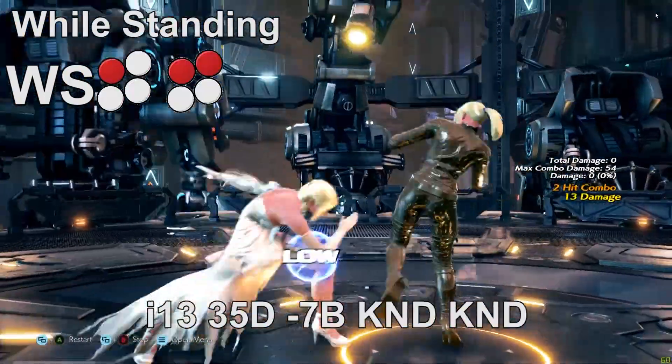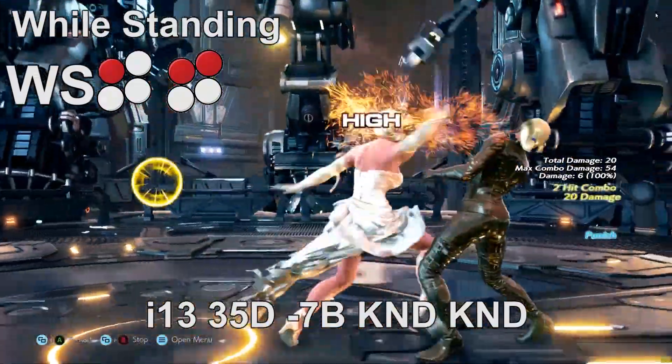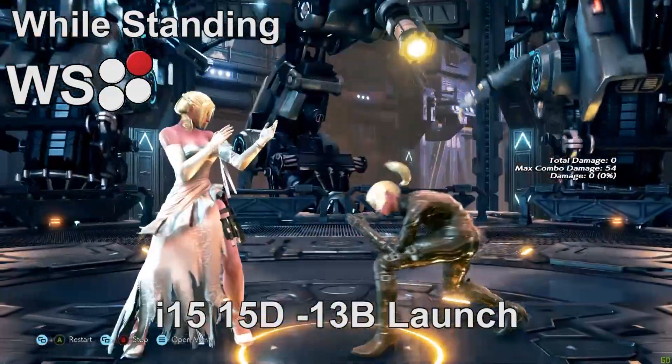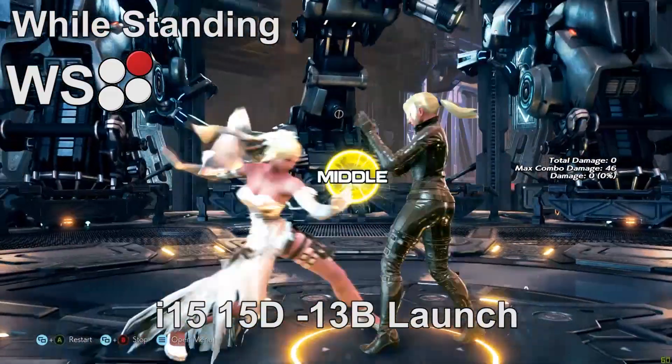For while standing punishment, at 11 frames we have a generic while standing 4 — plus seven on hit and 15 damage. At 13 frames she gets while standing 1,1 plus 2, which is a mid-high-high string that deals 35 damage, knocks down and wall splats. At 15 frames we have while standing 2 — it deals 15 damage, has short range, is unsafe, and can be block punished at minus 13.